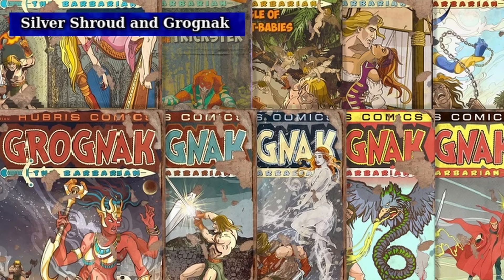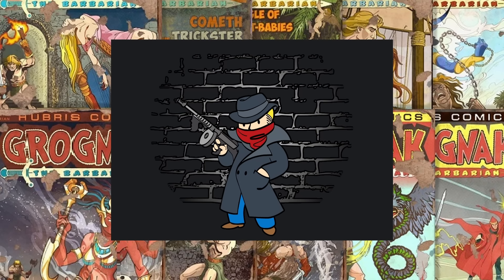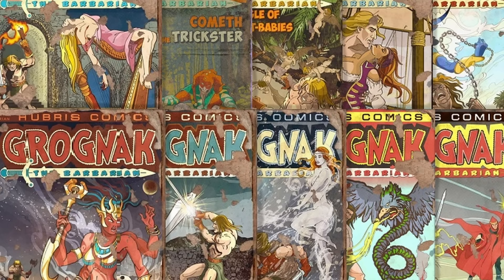Silver Shroud and Grognak refer to comic book characters that the player can essentially embody. Grognak's axe can be used as a pretty effective melee weapon that inflicts bleed, and his outfit can also be worn, though he has no side quests. The Silver Shroud outfit and gun let you access unique dialogue choices and situations. The Silver Shroud quest is one of the more memorable side quests in the game, where you work for a ghoul obsessed with the Shroud and become a crime fighter with humorous dialogue choices.